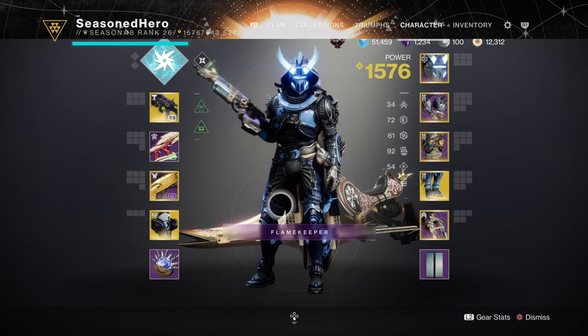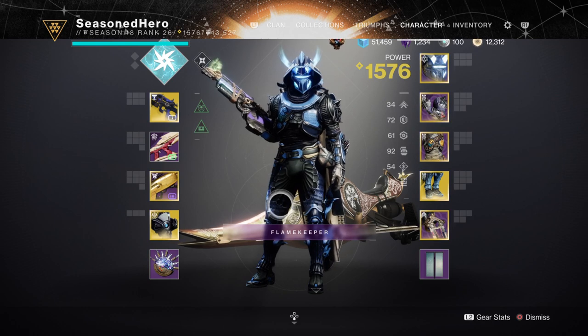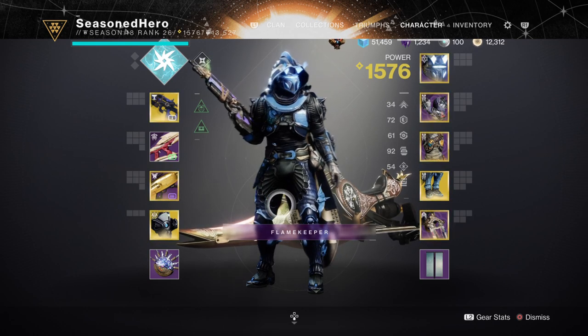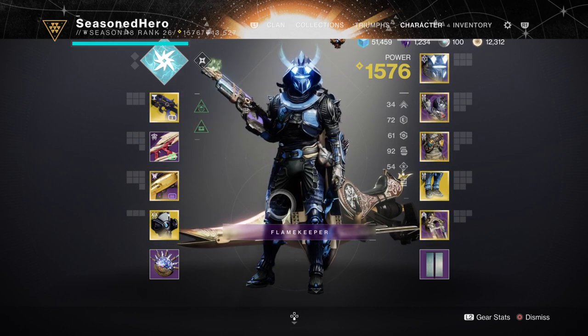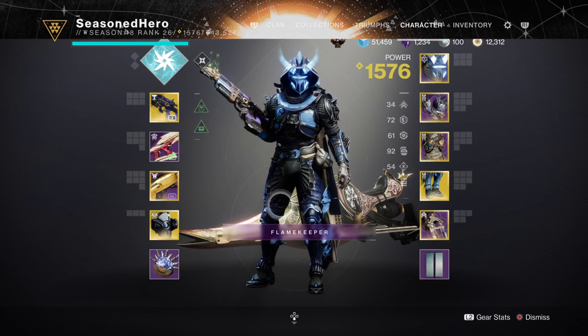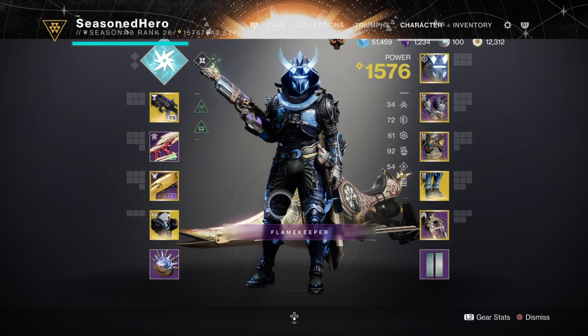For stats, as mentioned, we don't have a specific goal in mind for the stats section as the main key things are already in place. However, we can focus on stats to improve our survival odds in the field. My Resilience is at 70 — with the Spark of Resistance fragment I can utilize the damage reduction to survive pretty much whatever is thrown at me, and combining that with Concussive Dampener and Thermal Shot Plating means we can tank a lot of hits.